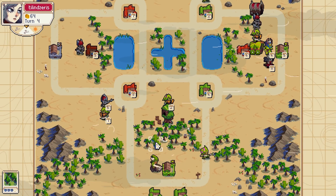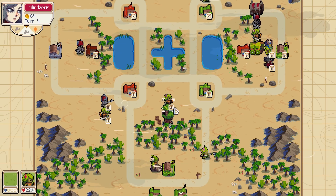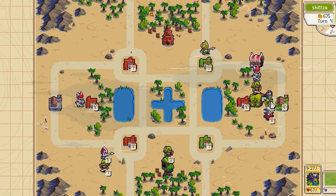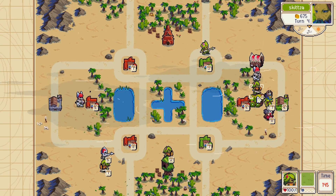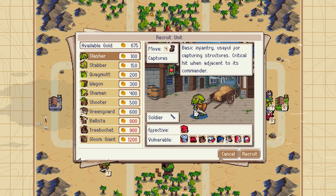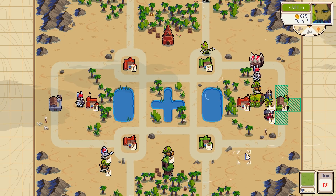Yep, knocked my guy down to one. Unfortunately I don't really have any good follow-up — he's 200 gold a turn ahead. That's not great for me. We can spawn a stabber right next to her.